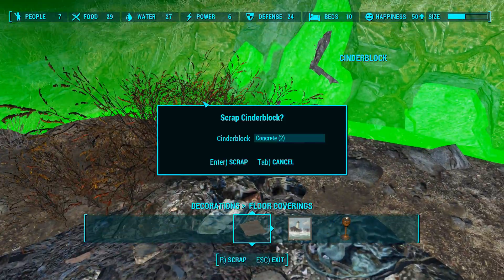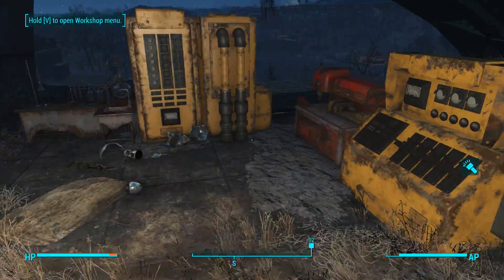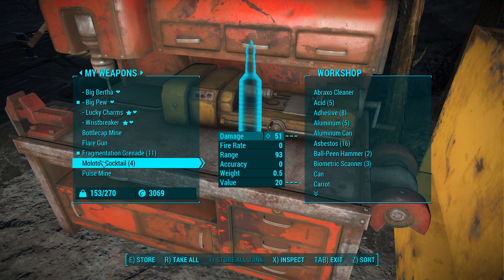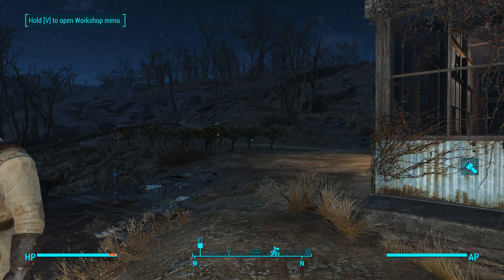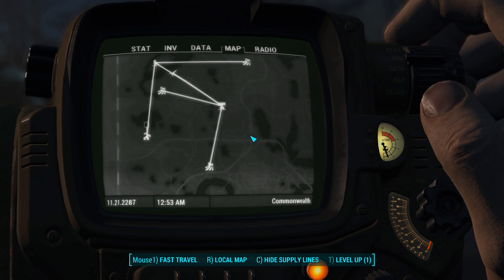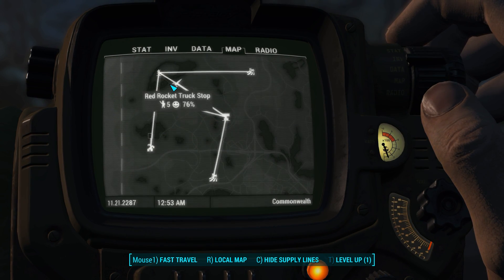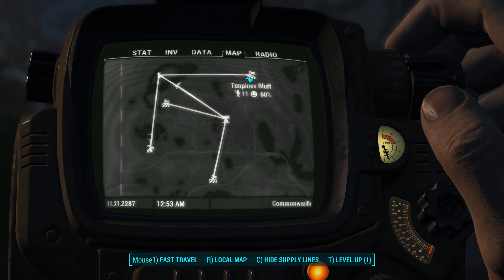Let's stack all of our junk in this workbench, because there's no point in carrying it right now. Preston has got a shit ton of junk but we don't want to take care of it here — that will clutter our inventory. I'm going to show you supply lines — everything I have is linked. Ten people at nine and a half. These settlements need some love, man.